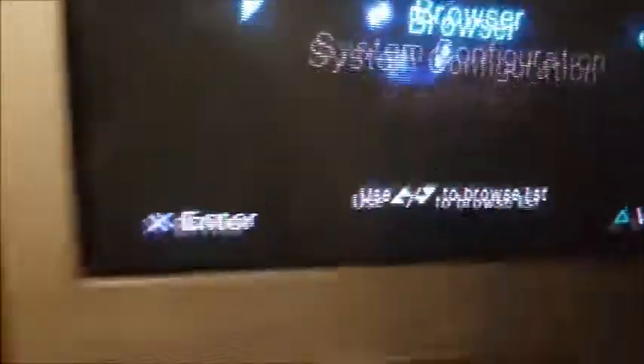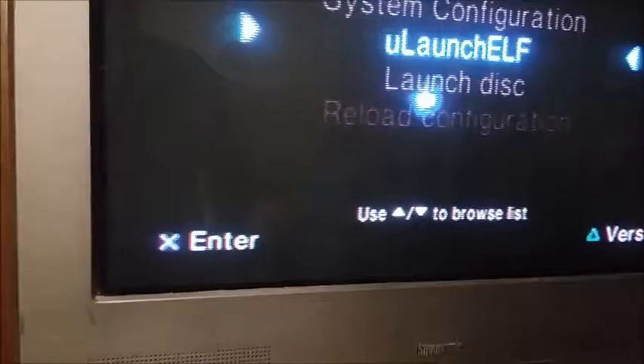With the console off, hook up the flash drive. If your console is soft-modded, make sure your SOCOM 2 disc is in there with the lid up. Power it on. If it's version 1.95, you'll see FreeMCBoot. It has to be version 1.95 or higher. Go down to ULaunchELF, because that's the file extension.